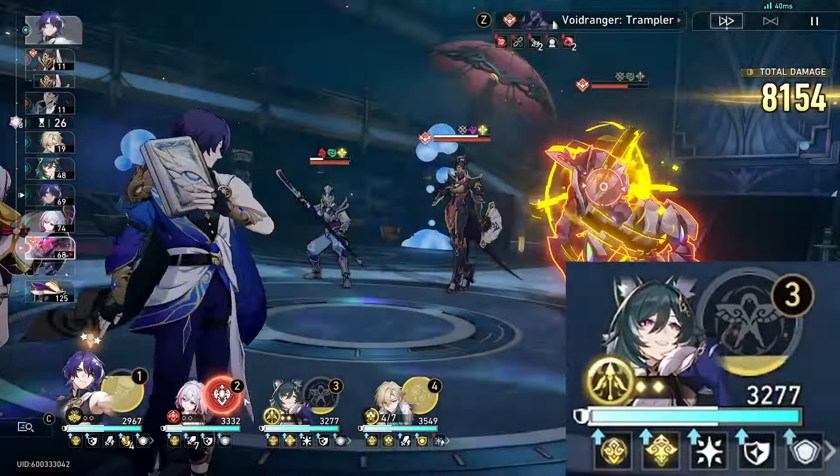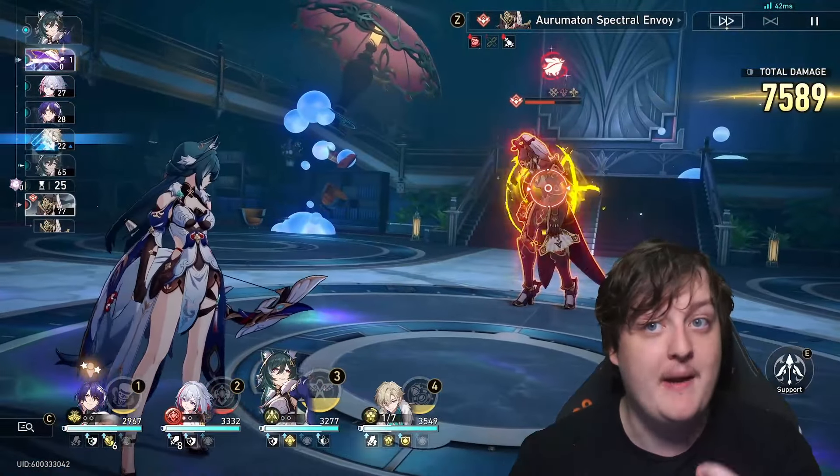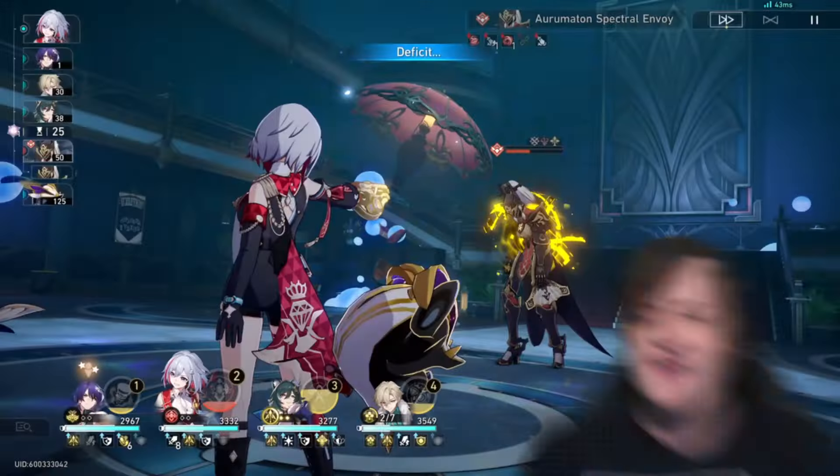She actually can do quite a bit of damage and a good amount of toughness as well, which makes her like a sub-DPS. Her talent helps her basic attack break enemy shields faster, increasing basic attack toughness reduction from 10 to 20 for one use — this happens every single turn when you use her basic attack. Since she can be skill-point inefficient, you don't use her skill every turn; you time it correctly to get a big burst of damage.